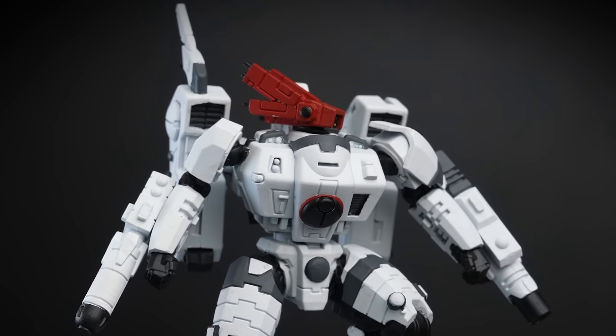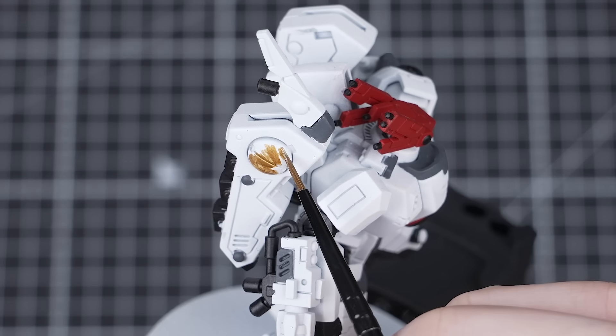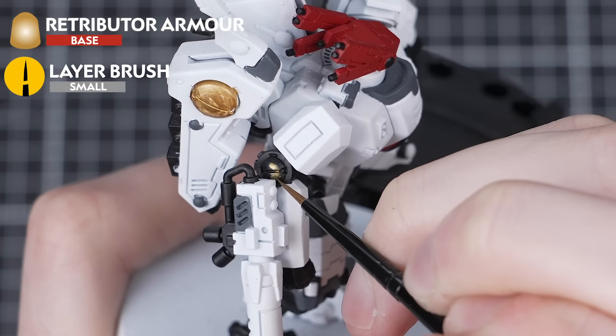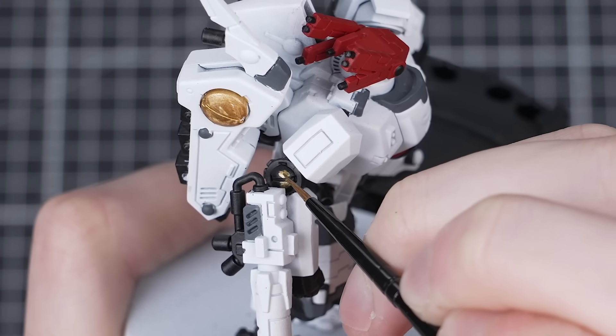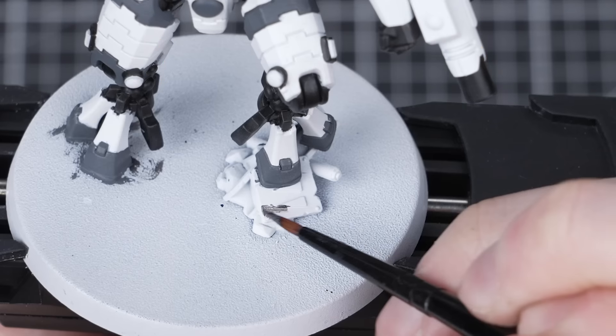Once you're done with that step, we can move on to the last two base coats. We're going to use Retributor Armour to pick out all the gold areas. Most Tau Septs have these awesome looking rivets painted gold and they really stand out. Two thin layers will do the trick — just be sure to let the first one dry before moving on to the second.